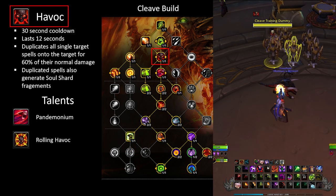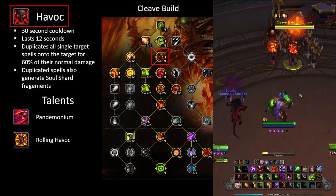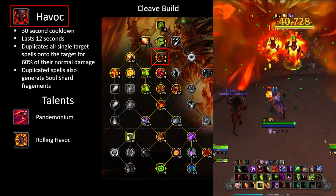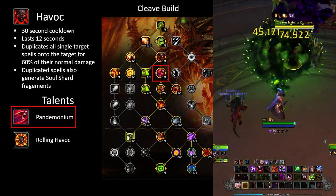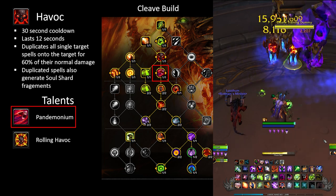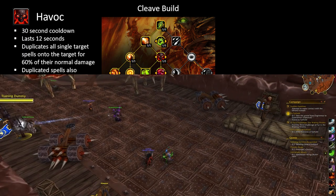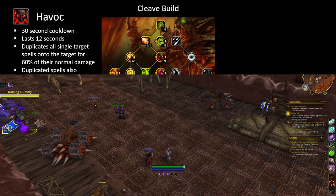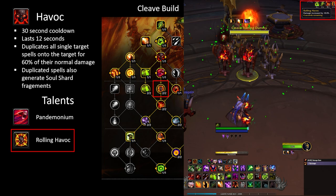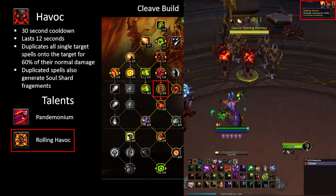For Havoc, this has a 30 second cooldown and casting it on an enemy will cause all your single target spells to also hit that target for 60% of their normal damage for 12 seconds. Paired with the talent Pandemonium it lasts 15 seconds, giving it 50% uptime if used on cooldown. What makes this one of the best cleave abilities in the game is that both targets do not need to be near each other. The talent Rolling Havoc gives you a 1% damage boost for 6 seconds each time you cast a spell that is duplicated by Havoc.